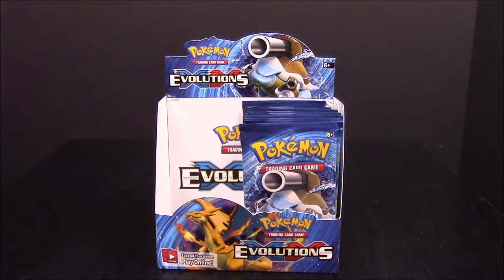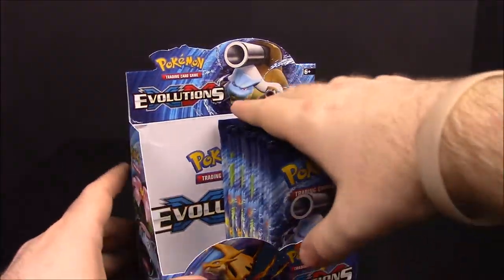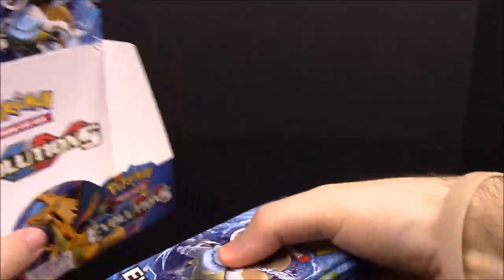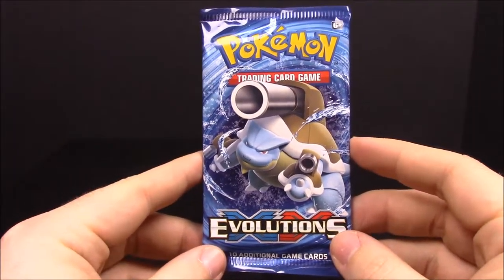What's up guys, Awesome Nerd Show here, and today we're unboxing the second part of an XY Evolutions booster box. We're doing the last 18 packs, so we'll just get right into it. Hopefully we get a lot of good cards like we did in the last one. Of course we're going to have a bunch of doubles and stuff, but it's okay. Starting off with pack number one — a Mega Blastoise.